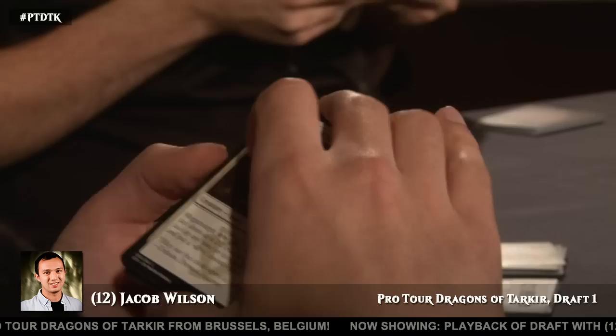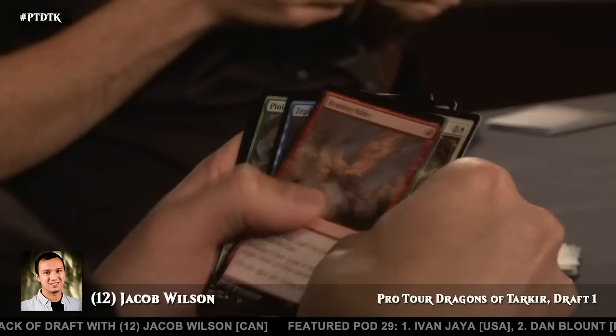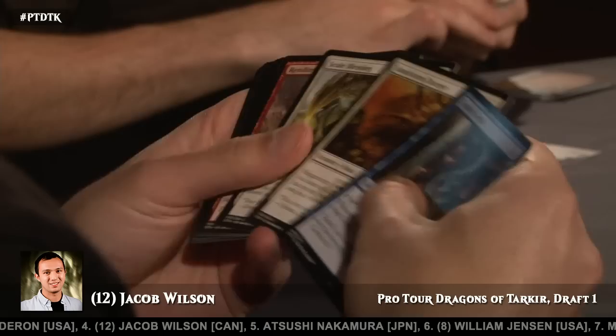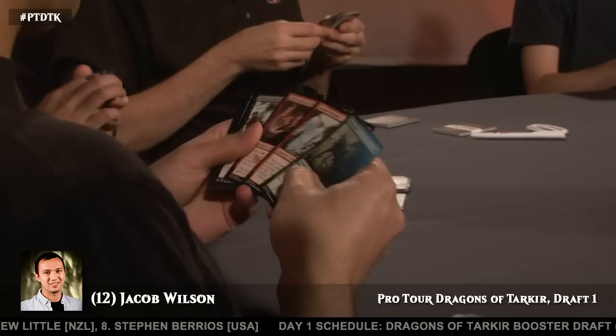So if we're Jacob Wilson, we are fully committed at this point — we're at the mercy of the packs. He is blue-white and unwilling to move from that. Scale Blessing is a little tricky to set up, but can be a good trick. Sandstorm Charger is solid — that might actually be my pick here. Oh, Zephyr Scribe! I'd take Zephyr Scribe out of this pack. And he goes with the Zephyr Scribe. Zephyr Scribe is a looter, but it costs blue to activate, and it turns out that's a pretty big cost.